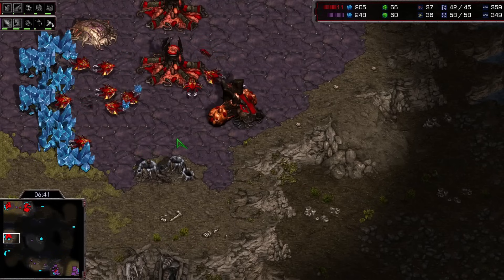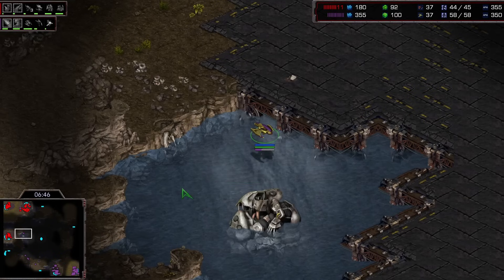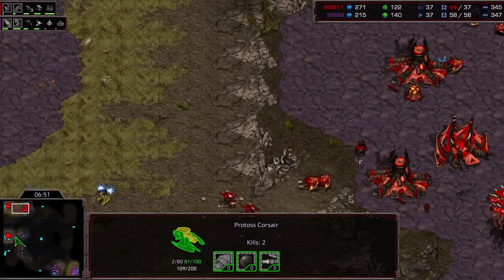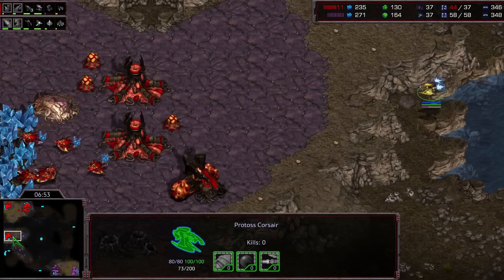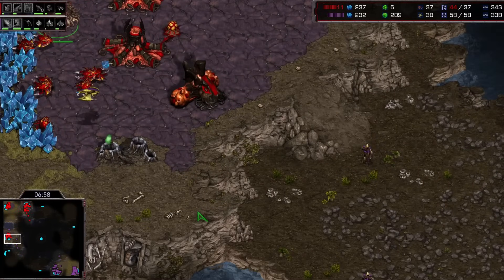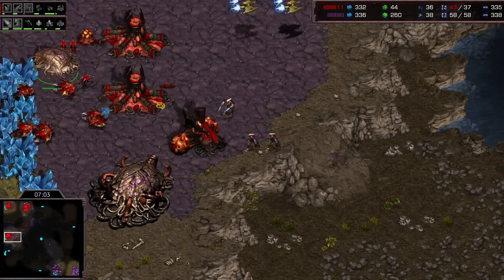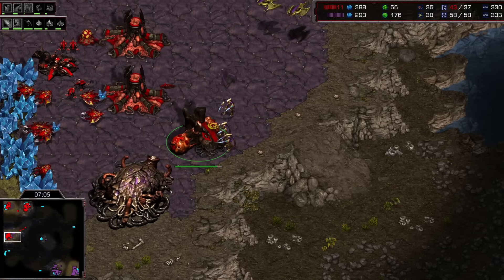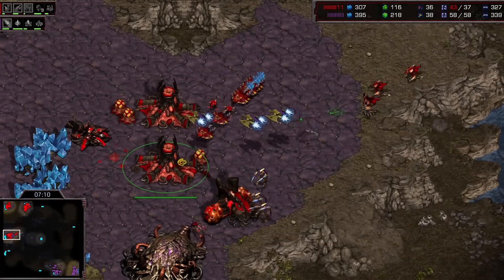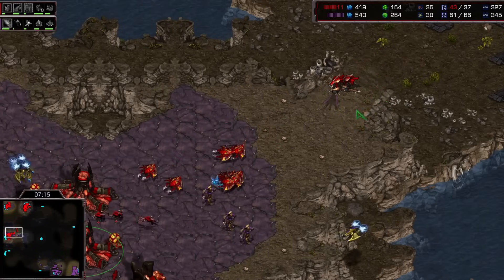DT is coming as well. We don't have an overlord here at the third. We've got one sunken colony there, but this DT could do a lot of damage — it really could. Corsairs have one and two kills respectively, the others with zero. First sunken colony is coming up but the Zealots are about to arrive. Soma seems like he was a little bit distracted trying to deal some damage, and now he just doesn't have anything here. He's got to run the drones — he's going to lose quite a few it looks like.